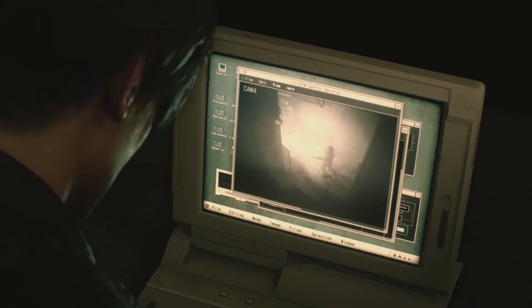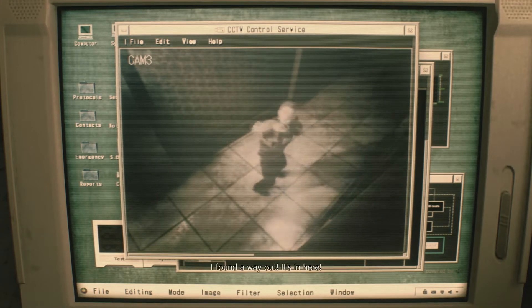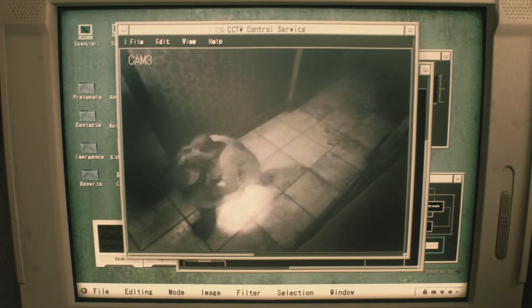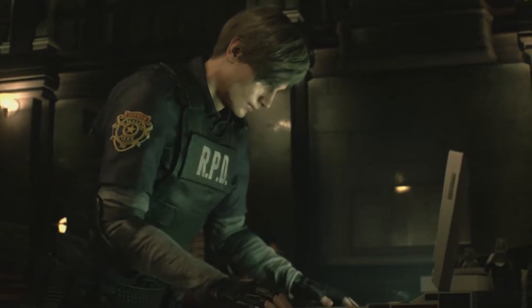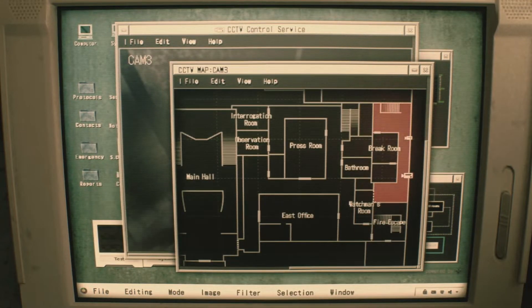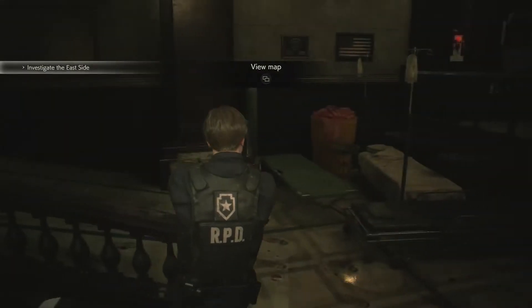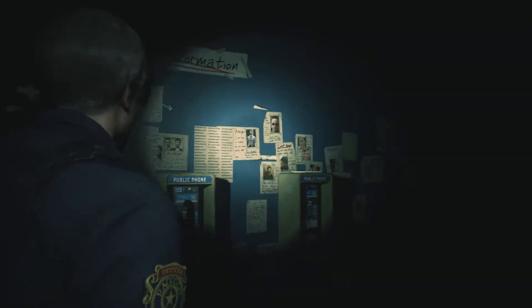I was actually fairly impressed with the over-the-shoulder gameplay. In the old Resident Evil 2 back in the 90s, it was all tank mechanics and fixed-angle camera angles, so you didn't actually get to see everything in front of you — you had to shoot off-screen sometimes to fight enemies, which was a limitation of the PlayStation 1. With the over-the-shoulder gameplay, I really love that you get to see more detail of the RPD and the environment, including the front entrance of the police station.